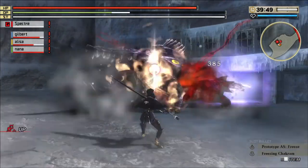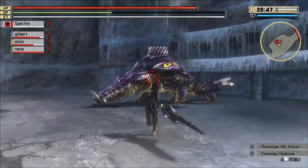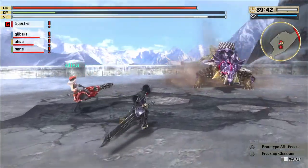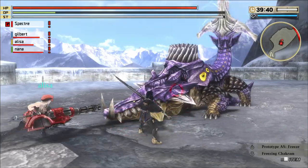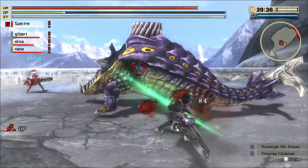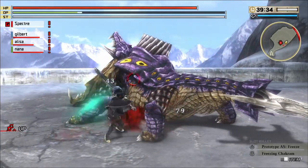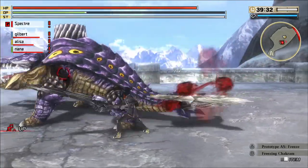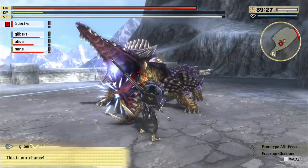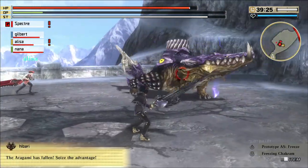In conjunction with the legendary zero stance, you get the ability called impulse edge. If this is not your first rodeo, you know in God Eater Resurrection that you can have the impulse edge ability there — and you could spam it. But in this game they nerfed it and give you a push back. However, you can get the original one back with a certain blood art, which I will save for a later video.